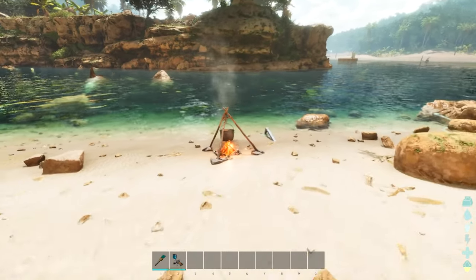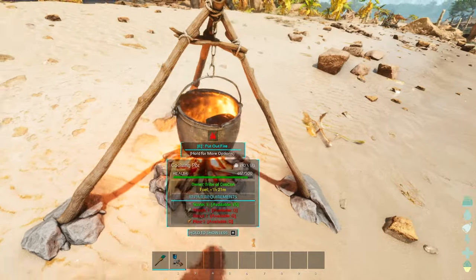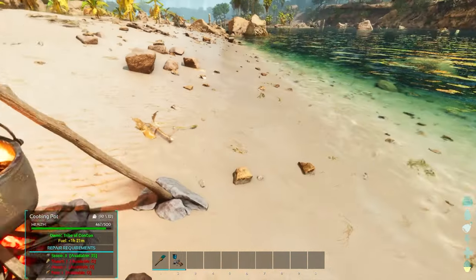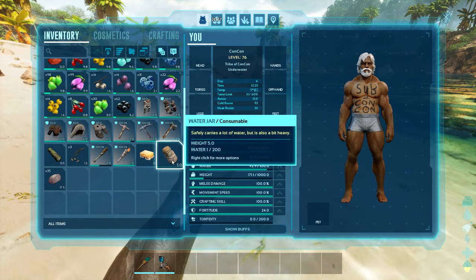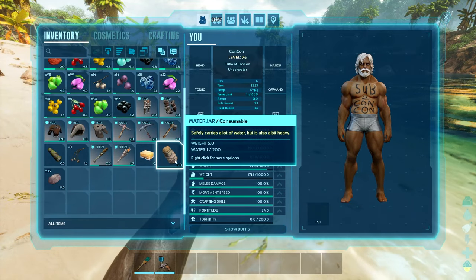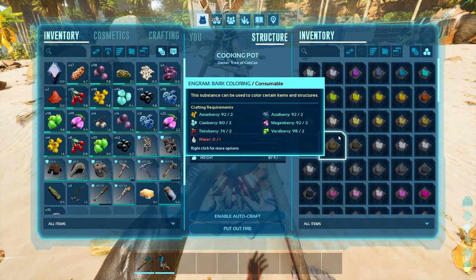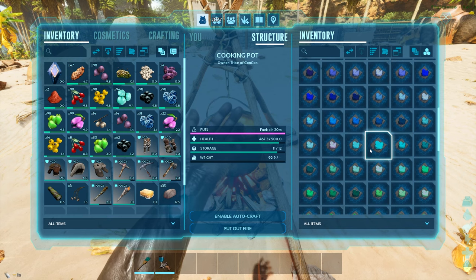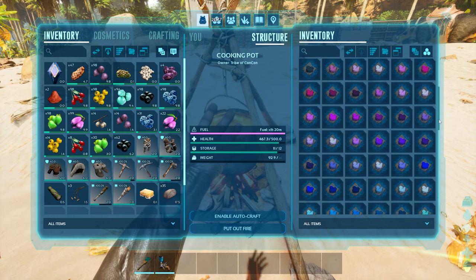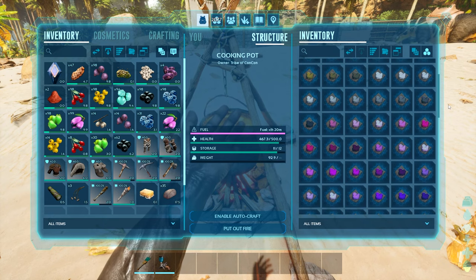If you don't know how to make dyes, we're going to place down a cooking pot. A cooking pot is going to require fuel, so either put spark powder or wood to power it. It's also going to need water — you'll take water jars or water skins, fill them up while standing in water, go to the cooking pot, put the jar inside there, and see which ones you can craft. You'll notice there are many, many dye options of entirely different types of colors.